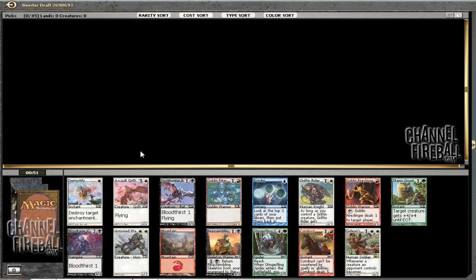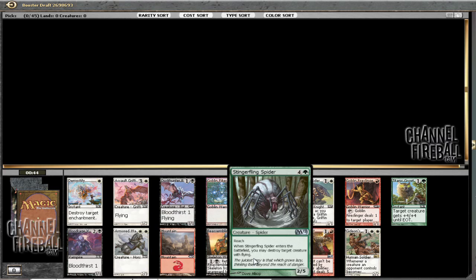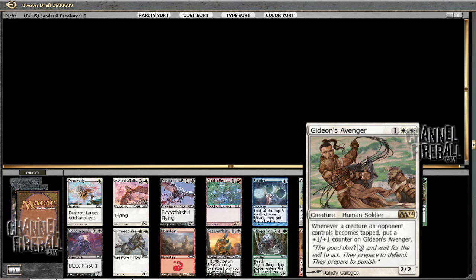Alright, time to do another little M12 draft here. Now what do we got? We got Gideon's Avenger, which is pretty sweet. Stinger Fling Spider, which is also pretty sweet. A Fire Slinger, an Assault Griffin, and a Dust Hunter Bat. I think of all these, Gideon's Avenger is probably the pick.